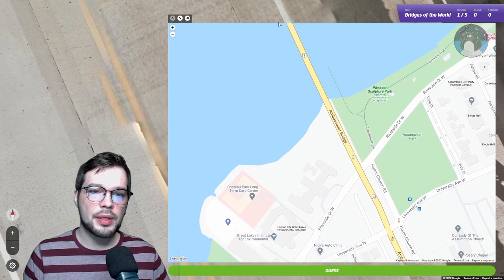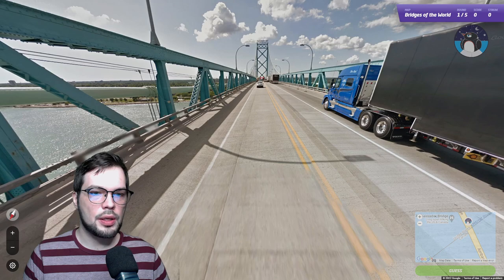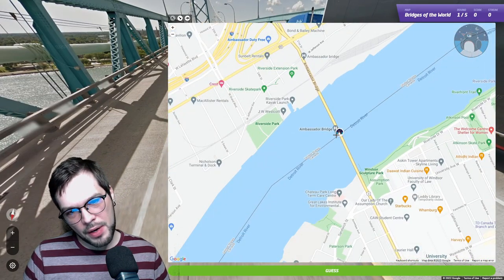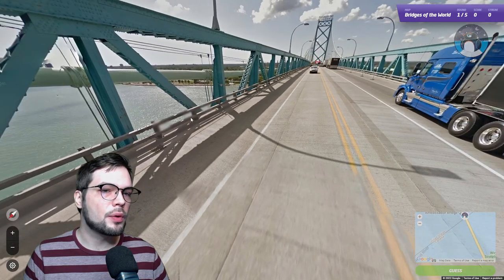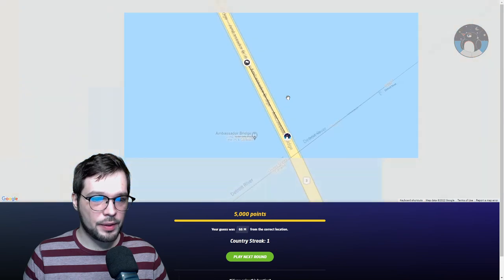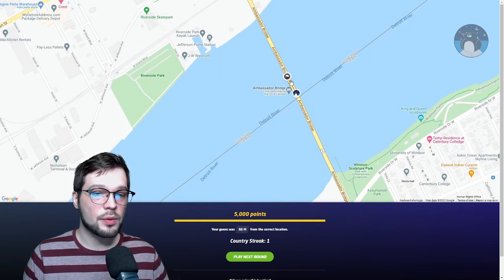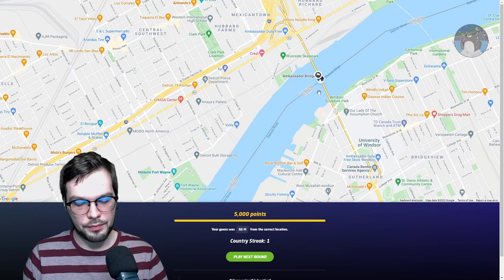A bridge is most likely going to be the same angle throughout — that's how bridges work best — but we need to choose where on the bridge we are. We can see tower structures supporting the bridge, and we're coming close to the middle part. Eyeballing it, that looks about right, maybe slightly closer to the US side. Let's see if that's worthy of 5,000 points. Sure enough — 66 meters away, but the map is definitely big enough for that to still be 5,000 points. The whole bridge would have been correct; it's up to you to determine your position more precisely, as sometimes you might be just a little too far for that perfect score.